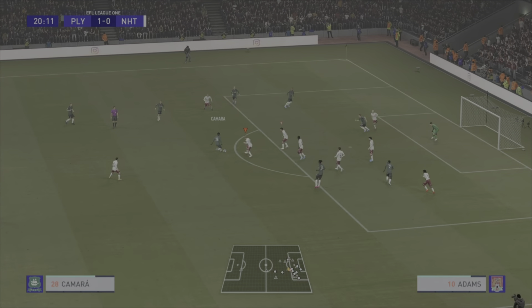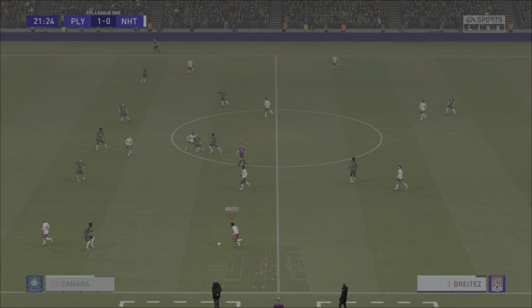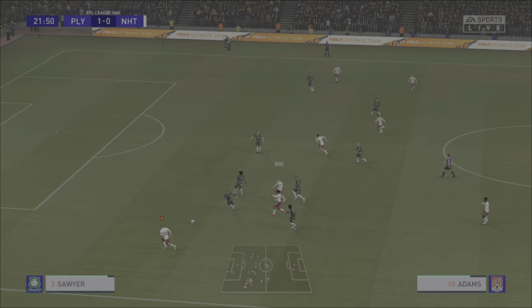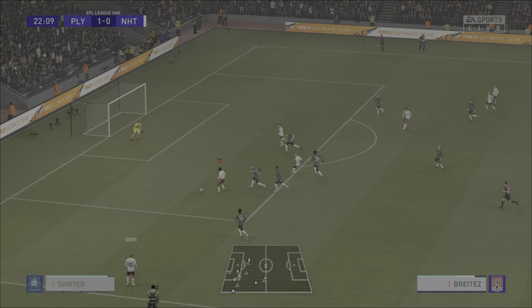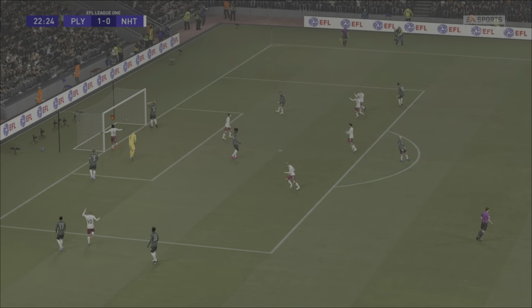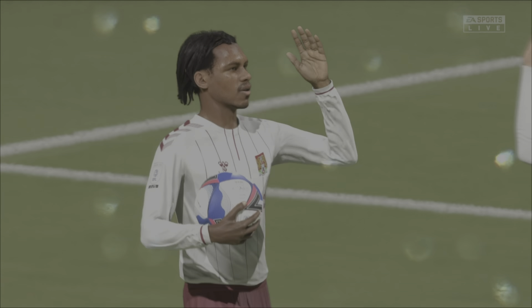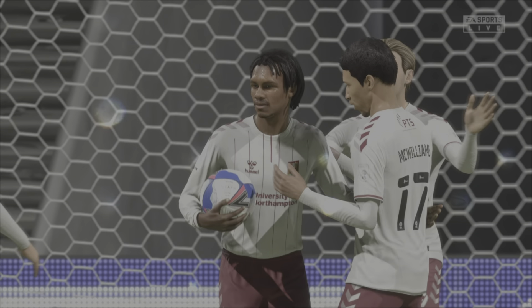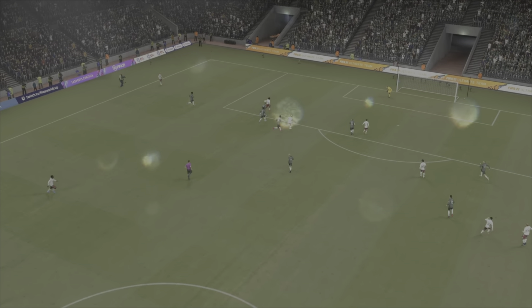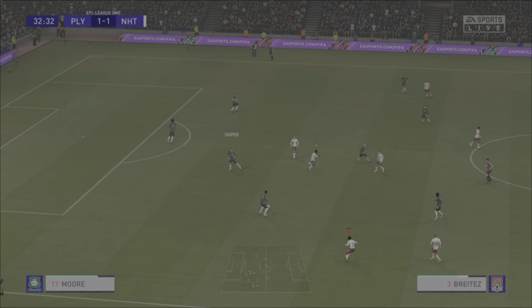Camara into Opoku. Ball through here for Moore - he snatches at it perhaps. Britez throws wide for Nicky Adams, goes back inside. Britez has continued his run. Britez smashes it high into the roof of the net! Brilliant from the left back. Britez continues his run, Adams finds him, he collects that ball and just lifts it above the goalkeeper with the finish.